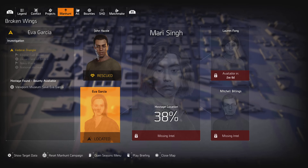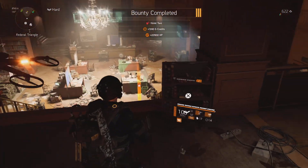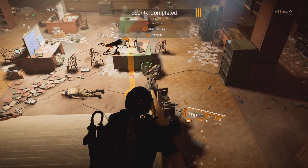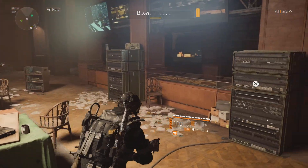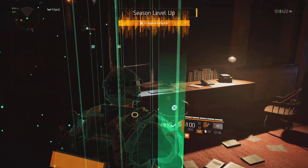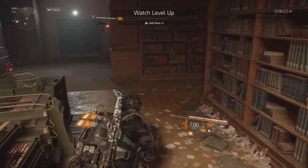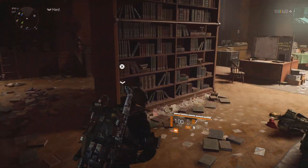And we did it. Viewpoint museum — I expected to have to go to Kenley, but cool. Hostage found, the bounty is available. Viewpoint museum — save Eva. Very cool. Let's do a little bit of looting, check our status, and we are good to go. Level up the season, level up my watch. This is the way.